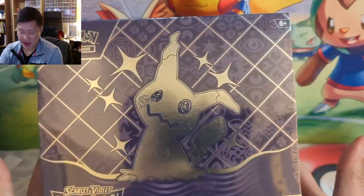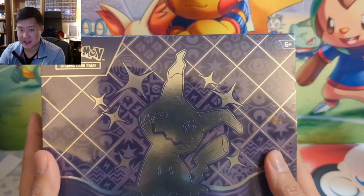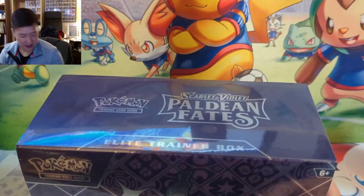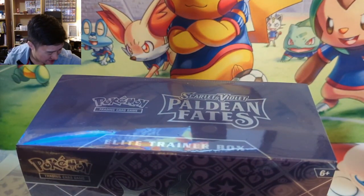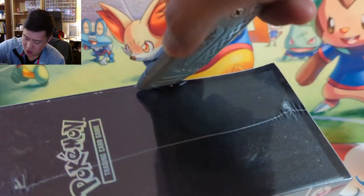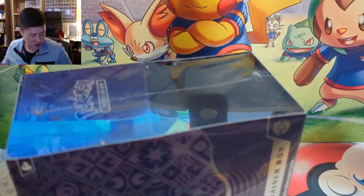What is up, I'm a Wanted Turtle and today we have another Paldean Fates opening. This is going to be a pretty quick opening — we're only going to do one box, it is for myself. I'm looking for the cardboard cutter to get into this box. It's going to be nine packs so it should be pretty quick.